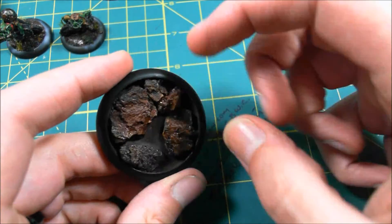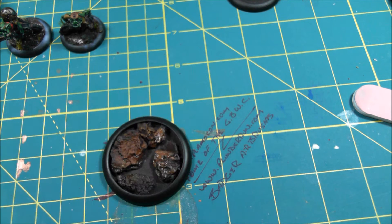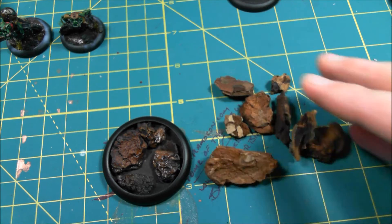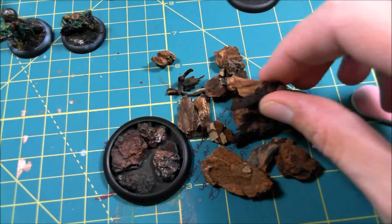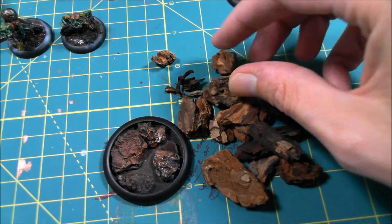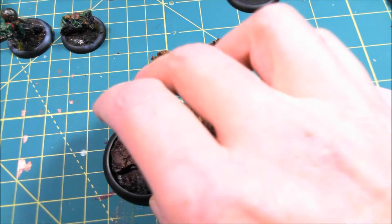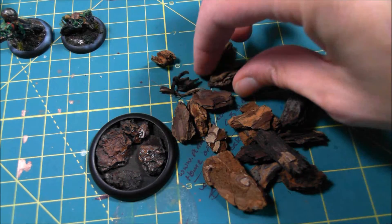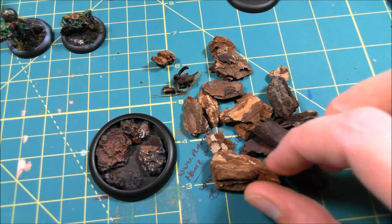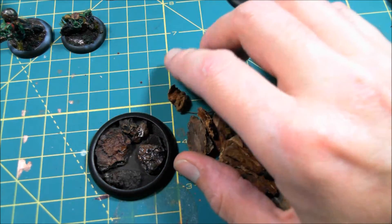So actually on this, what this is — is chunks of cedar and cedar bark that you will find around any normal flower bed, things like that, especially in industrial areas. They love using it because it retains moisture and cedar naturally keeps bugs away. That's why you can buy cedar blocks on hangers to hang in your clothes because it keeps moths away. I really like the texture on these — I actually went through and grabbed certain pieces that I know I can use for bases.